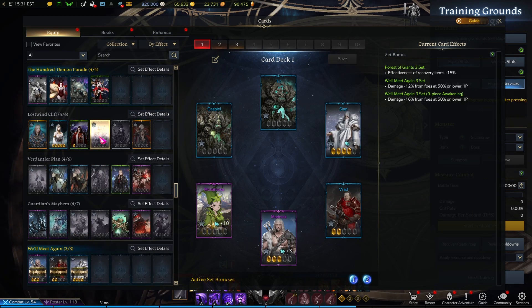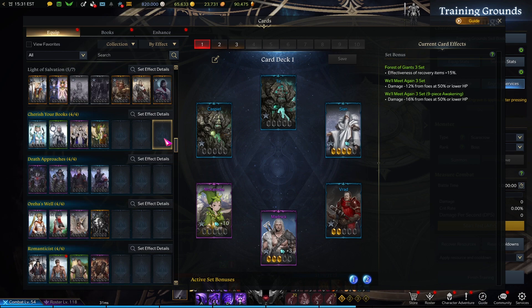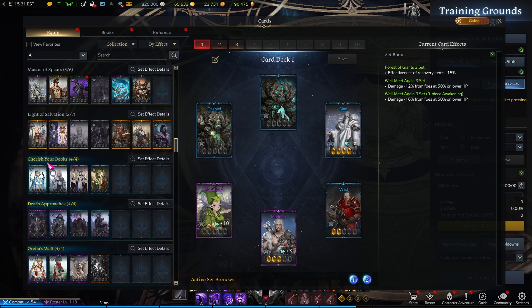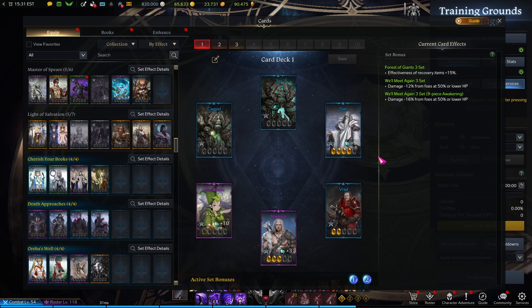For your card set, go for the Lost Wind Cliff set at 12 awakening. This gives you a flat 7% crit chance, which is very useful for DPS classes in the game, and you can stay with this set for quite some time while you work on getting future harder sets like Light of Salvation. If you don't have Lost Wind Cliff, then something like Will Meet Again with Force of Giants is a good combination since it does provide defensive bonuses.